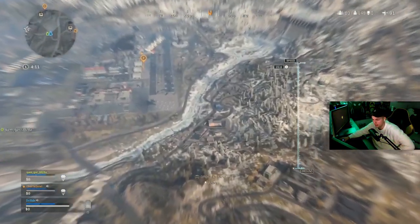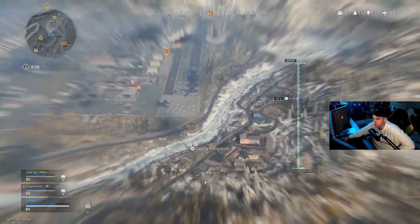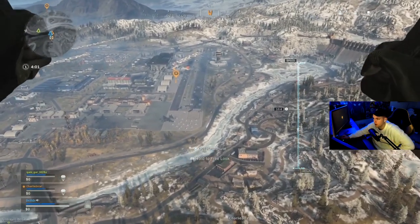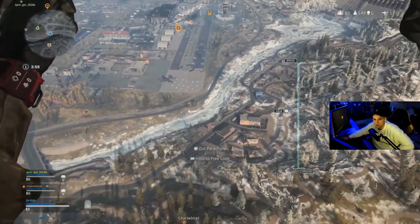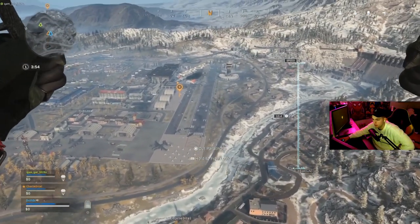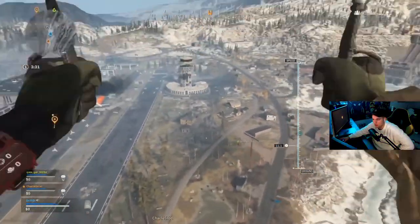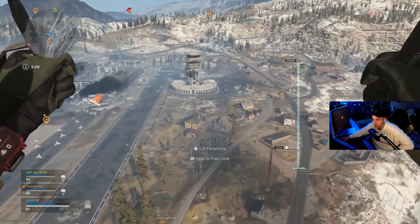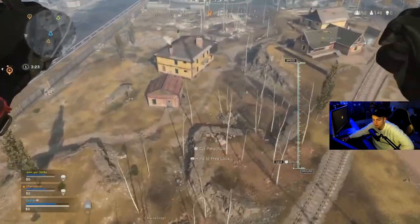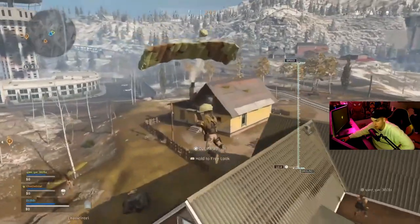When flying into the map, it's not the same as Blackout where you could pull your chute and glide horizontally for very long distances. When you pull your chute you're not gliding far horizontally. The best method is the cut-and-deploy tactic — you cut your parachute at any time to get a little horizontal speed boost, then immediately pull your parachute again. Remember, your parachute does not auto-deploy, so if you cut it and don't pull it back, you'll die before you even get to play.